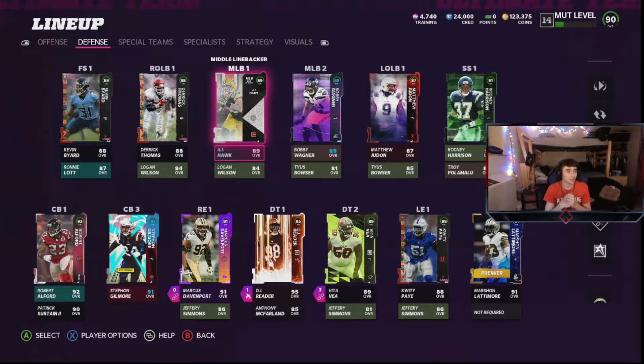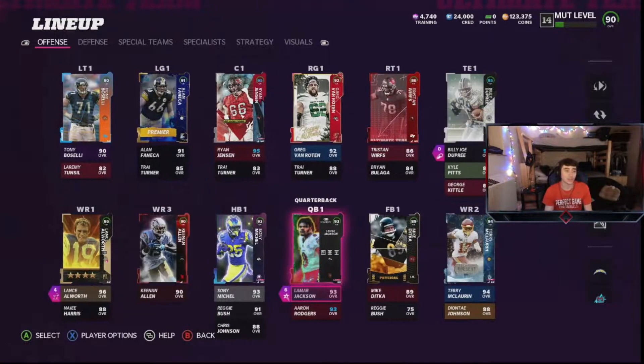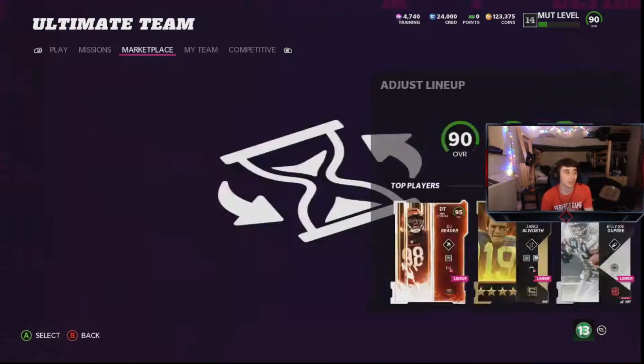My defense is slacking a little bit. I need to upgrade my defense. We got pretty solid corners, pretty speedy, a decent line, but my safeties and linebackers need to be upgraded. I gotta get those upgrades done, especially the strategy items. I've done a little more work trying to learn the game and get my lineup even better, but today what I'm thinking is we go ahead and hop into an online game. We have a 90 overall team; hopefully I can compete.